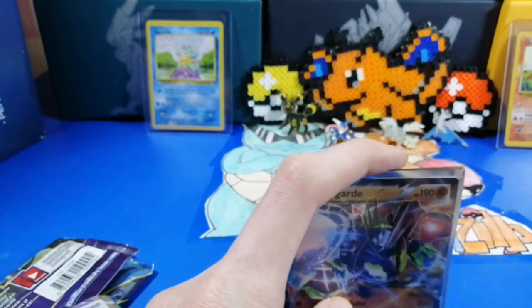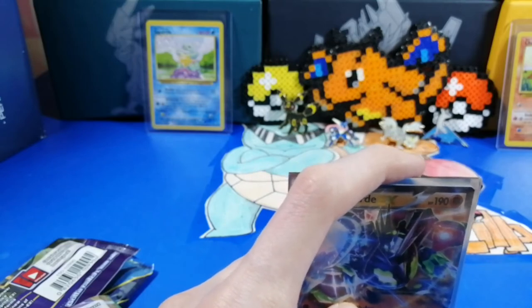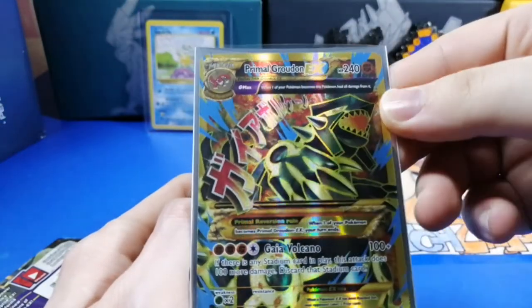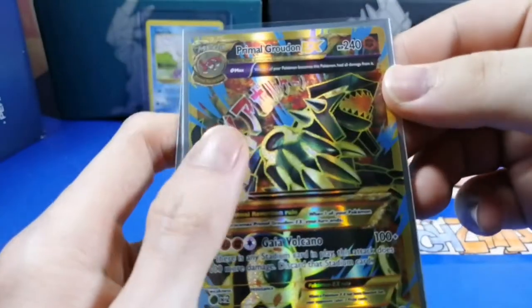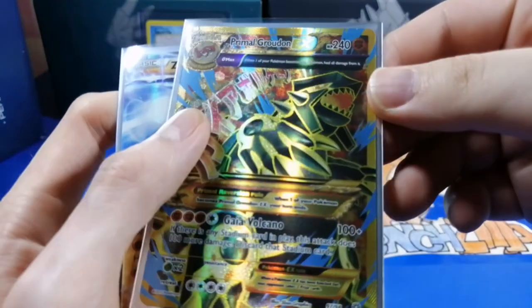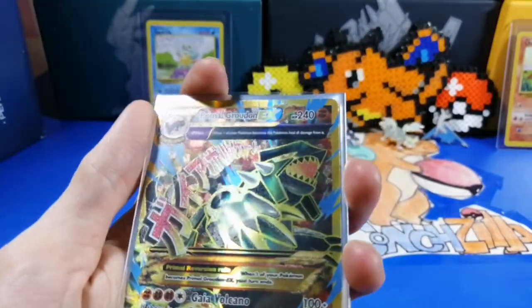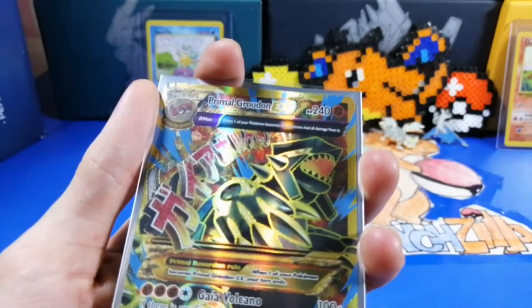Is there a Kyogre in this set too? Yeah, and a Primal Kyogre, and a Mega Rayquaza — I think there's a Mega Rayquaza. Wait, is he a shiny? I think so. I mean, I'm not sure — Primal Groudon is red and yellow, right? I think. This could be a shiny. I think it is — wow, our first shiny Pokémon on this channel!